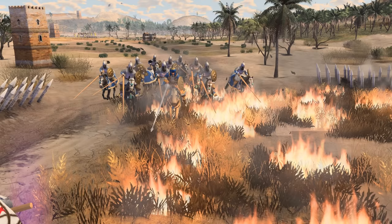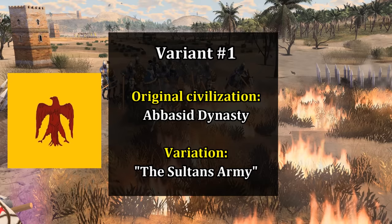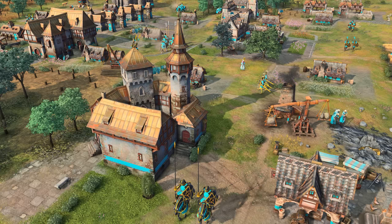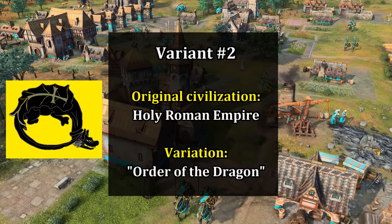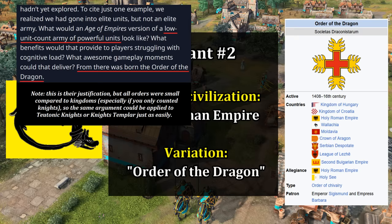Instead, here's what they went with. First, Abbasids are getting a variation themed around Saladin and the Crusades, initially called the Sultan's Army but now named after an actual civilization representing the same thing — that gets a check mark. The second is the Order of the Dragon, which is at least related to fighting the Ottomans, even if it's kind of obscure and not related to the First Crusade. Not sure why they went with this over the Teutonic Order as the Holy Roman Empire variant.